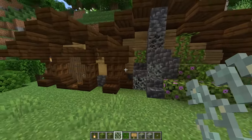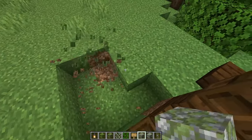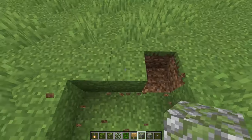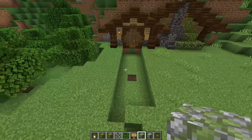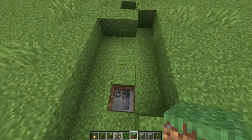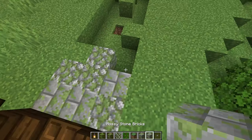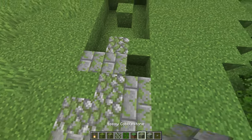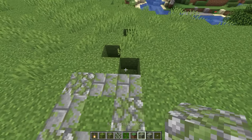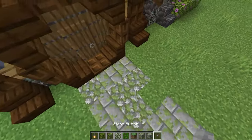Next I'm going to make a path using mossy cobblestone, mossy stone bricks, and stone buttons. I'll just extend my path out a little ways — I don't have anywhere for it to lead so I'll just have it kind of trailing off right here. I'm going to place some grass blocks back in just to make the shape look a little bit more rugged, and then I'll fill in the rest with a mixture of mossy cobblestone and mossy stone bricks. Finally I'll sprinkle in some stone buttons just to spice it up a little bit.